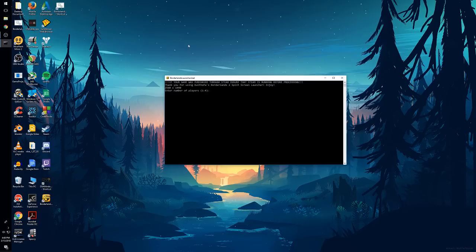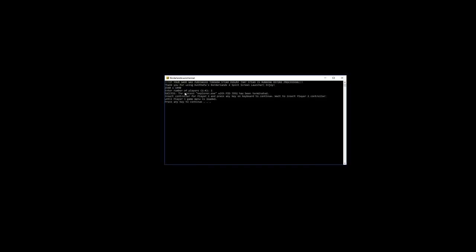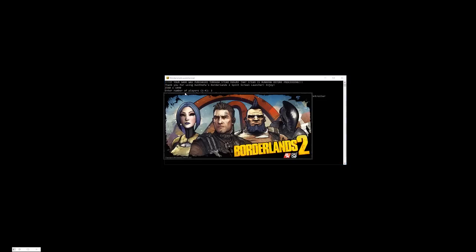So here it is. On the top it says: if your game was purchased through Steam, ensure that Steam is running before proceeding — otherwise it's just going to error and it won't work. So make sure Steam is going if that's where you purchased it. Then just go ahead and enter the number of players — we're going to do 2 — and make sure your controller is plugged in. Grab your player 1 controller and hit enter again.